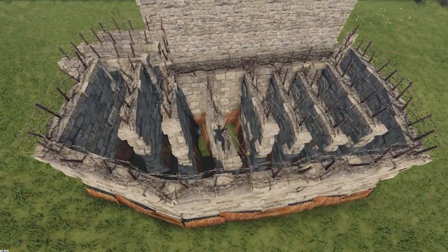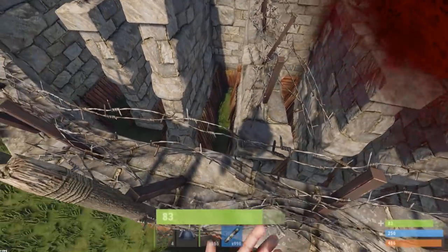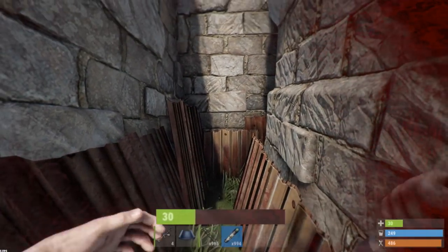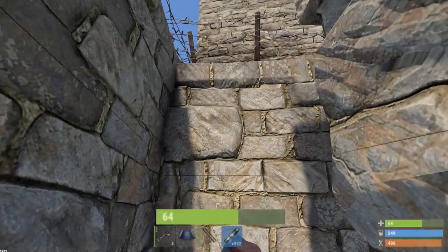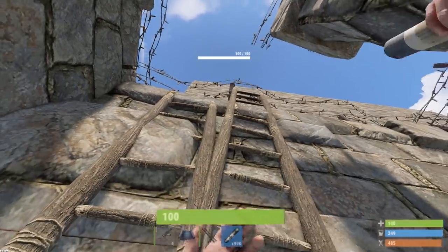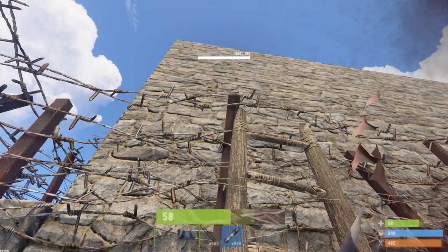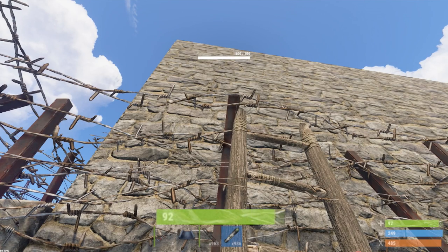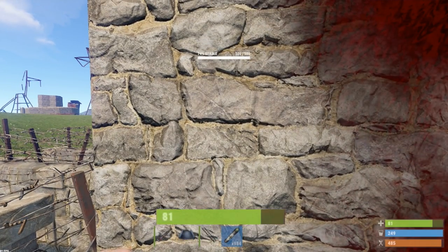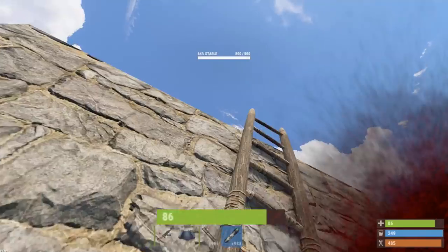Horizontally stacked high walls are pretty difficult to get through, but you can still do it. The key is whenever you have a break, heal up to 100. Remember, the high wall deals high initial damage, but when you're walking on it it doesn't do too much — so just be careful of that initial 35 hit that you're going to take.